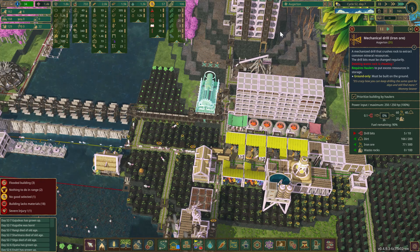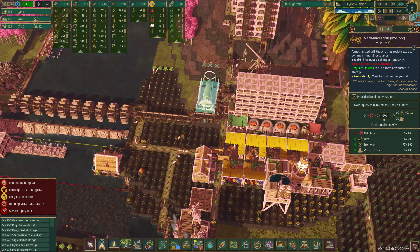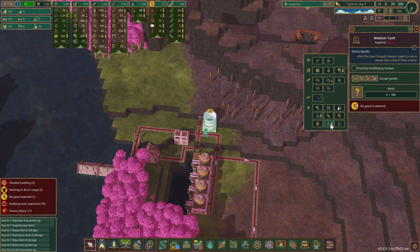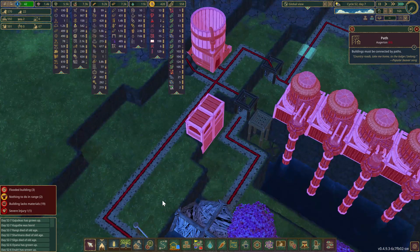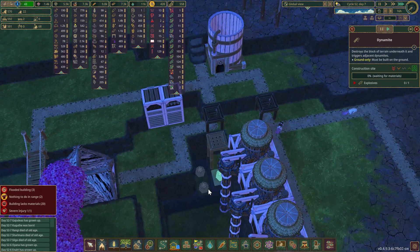Welcome back survivors, Disturbsy here and we are back in Timberborn. Let's see what we can get done today. We need water - let's select the water option. We are waiting on them to get that dynamite over here, along with these two. We'll go ahead and raise the priority on that.